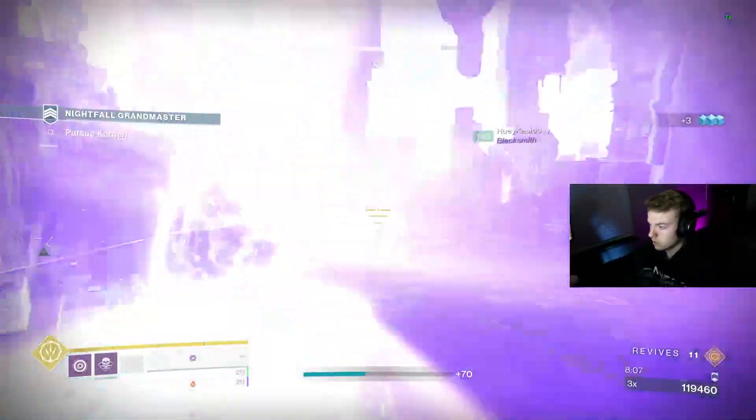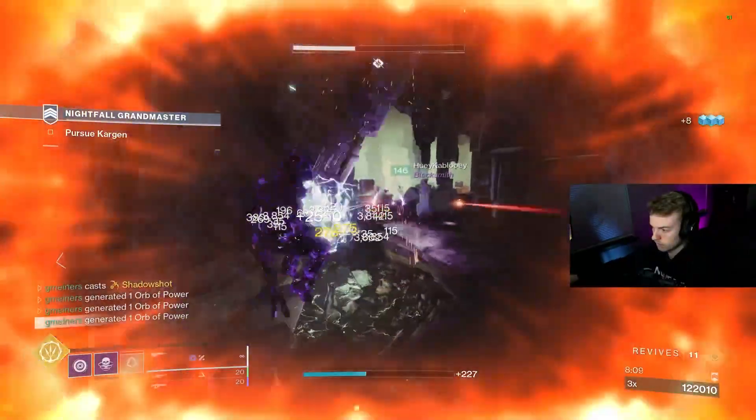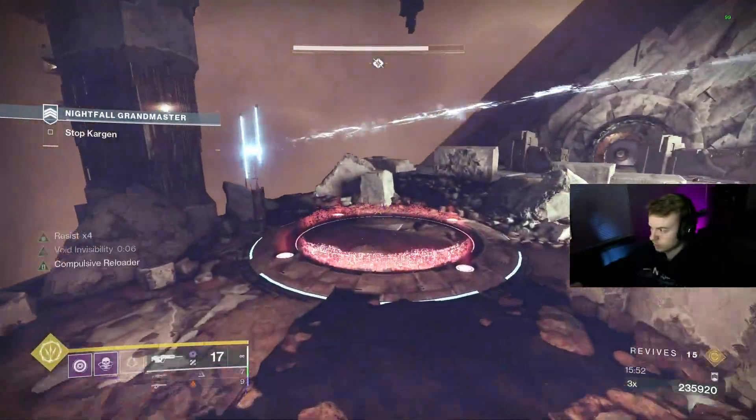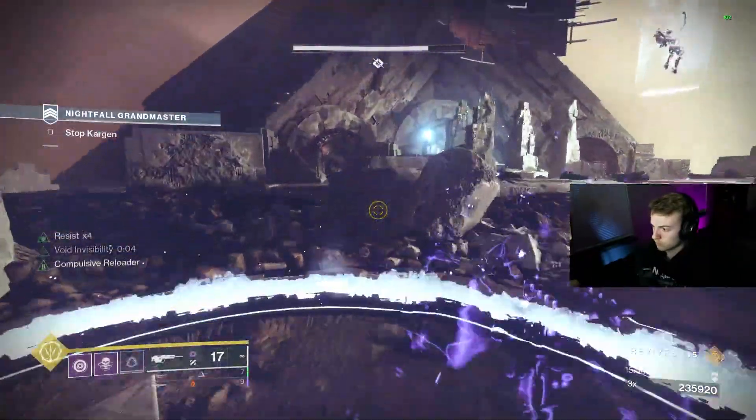Invis also has a lot more strengths than just hiding or reviving. I use this to get objectives done quickly, like dunking orbs and other parts of strikes that require you to stand in the open, like capturing sink plates.